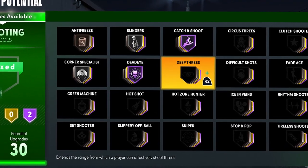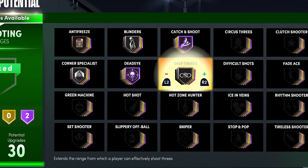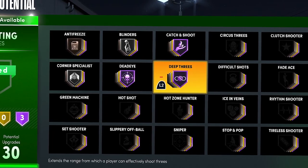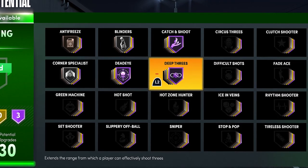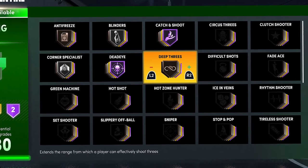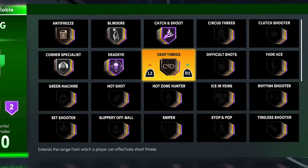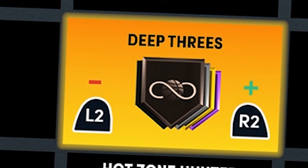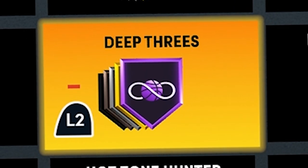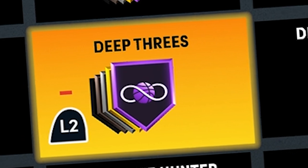Deep Threes is also really good — if you're a guard you want to put it hall of fame 100%. But if you really just sit in the corner you don't need this badge. If you don't pull too many limitless shots you should probably put it bronze, just in case you get spotted up a little bit behind the line and can still make it. On my build I actually max it gold, so for the sake of this we're going to say put it hall of fame and max it if you can, but you don't necessarily need to.